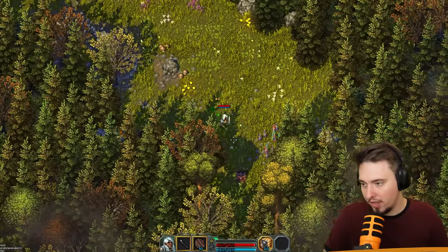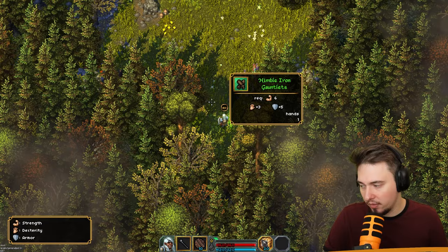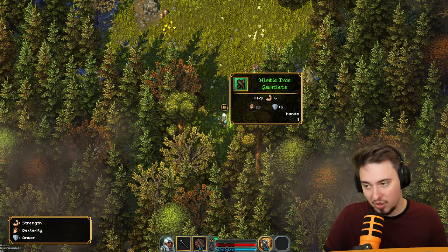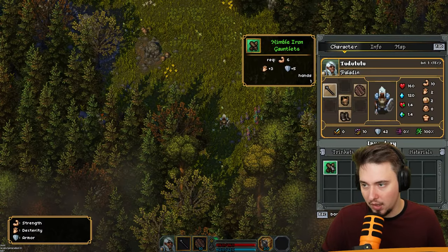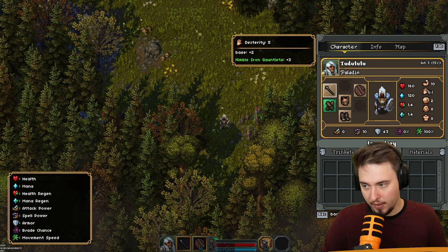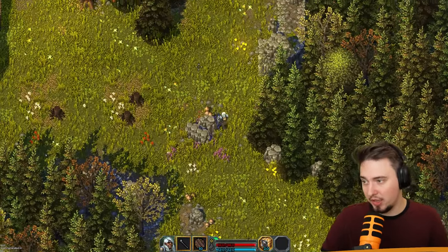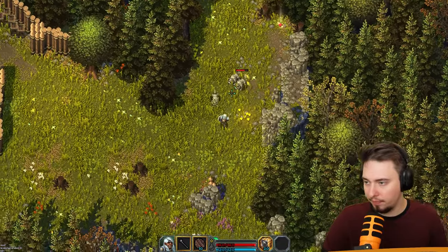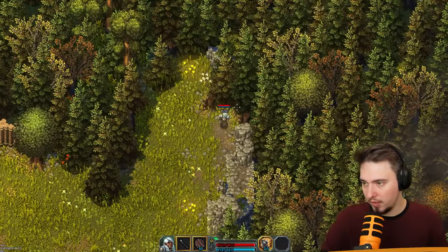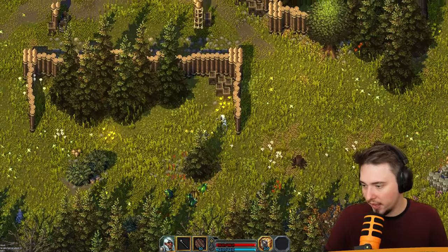Oh we got a stun! Our first treasure chest - what do we have? The nimble iron gauntlet: requires 6 strength, plus 3 hands, and plus 3 dexterity. I don't know exactly what I'm getting out of that, but we got it. Even though I'm a paladin, a little bit of dexterity will go a long way. We stunned them and got 500 of something - don't know what it is but I'll take it.